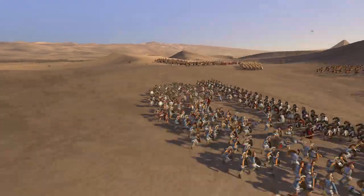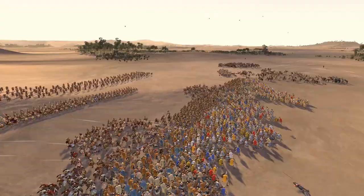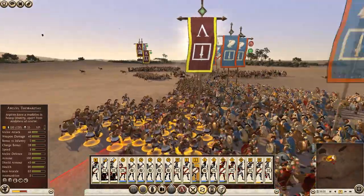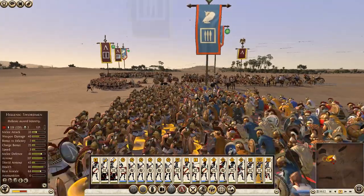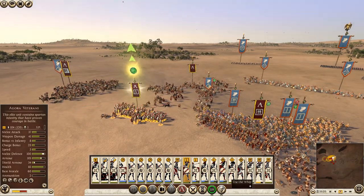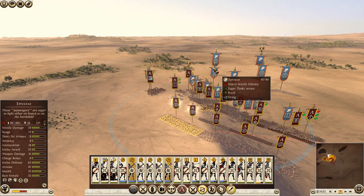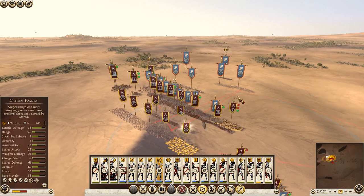Not bad — looks cool. There are some breaks in the line although we were being pushed quite heavily. There's also a unit ability you can use. Let's see if we can use our archers against their archers because the javelins are really doing some damage especially. Not bad overall — looks cool. Hope you enjoy it.